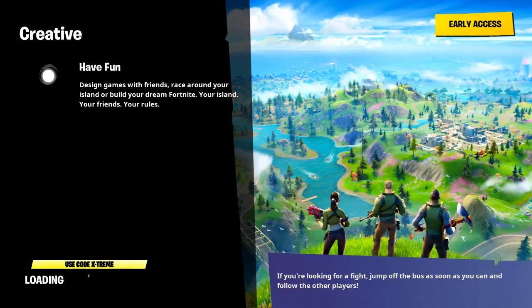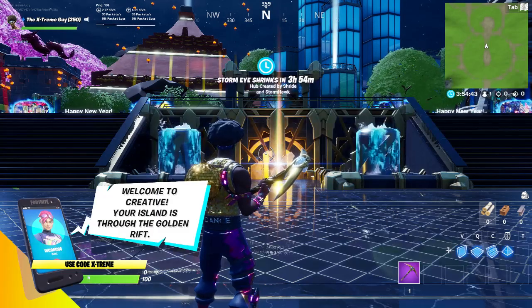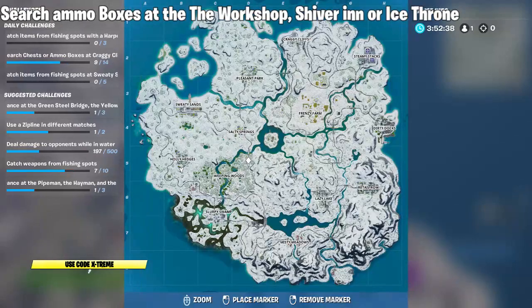Hey, what is going on everybody, welcome back to the channel and welcome back to Fortnite. In this quick video guide, I'm going to be showing you guys how to complete a challenge from Winter Fist missions — that is search ammo boxes at the Workshop, Shiver Inn, and the Ice Throne. I'm going to be showing you guys all three of these locations in order to complete your challenge.